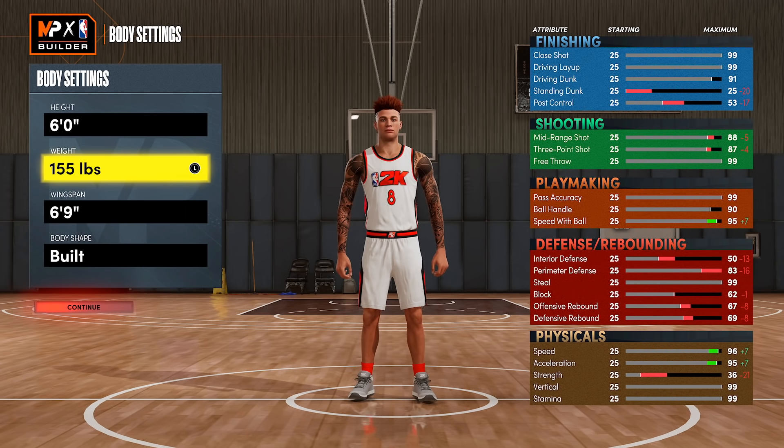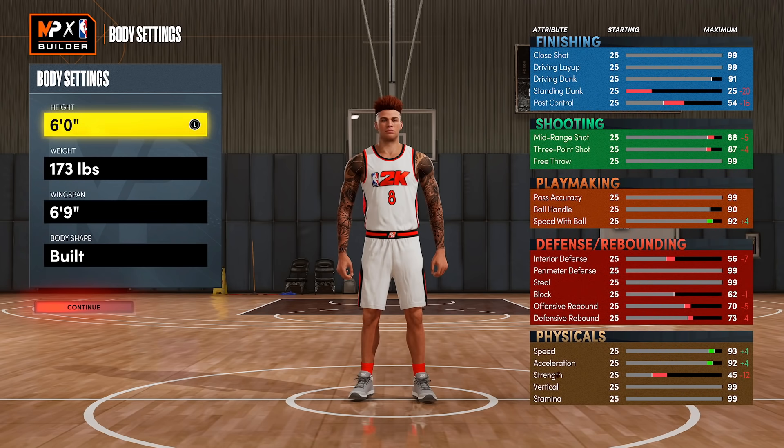Yes, having minimum weight makes your perimeter defense lower — as you can see, I'm taking the weight up and the perimeter defense goes up as well. However, your speed goes down for upping the weight. So to get to 99 perimeter defense, you're literally coming down to the same exact speed and perimeter defense that you'd have on a 6'5 build anyway.